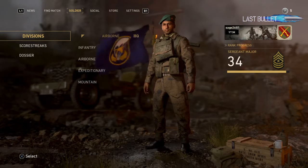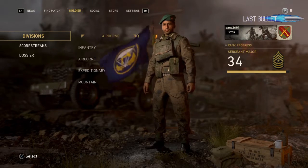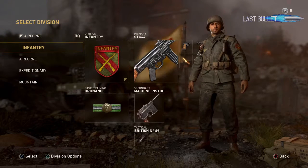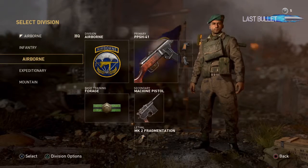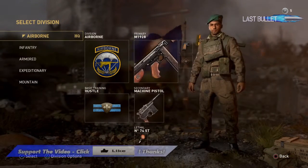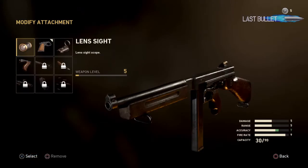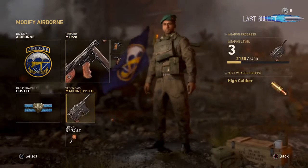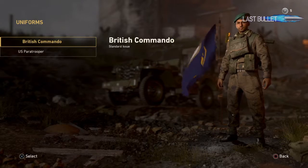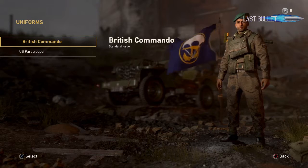What you want to do is come over to the Soldier tab when you're in the main menu, go into Divisions, and then you've got one of each class: airborne, infantry, expeditionary, mountain. If you want to change your outfit, go into your classes, go over to the Division section, and then press triangle — this will allow you to change your outfit.